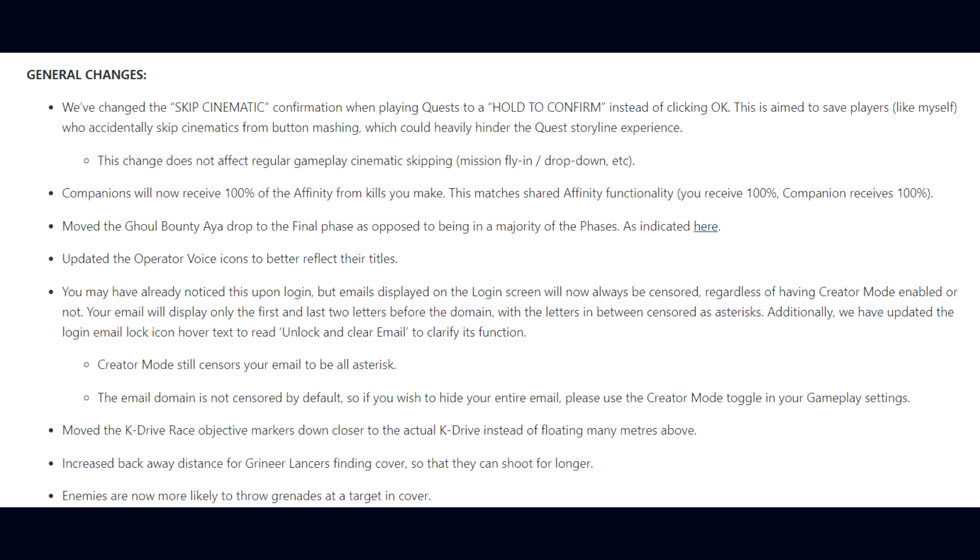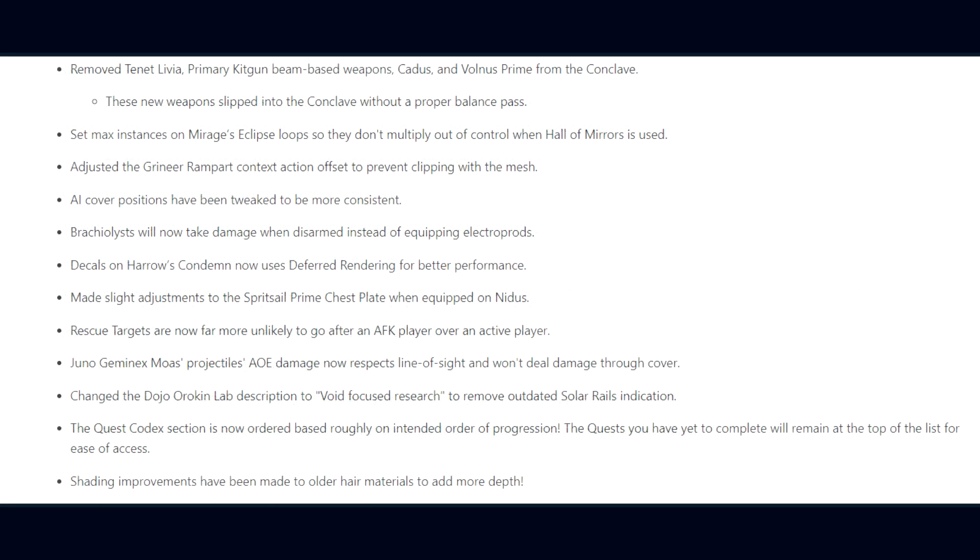K-Drive Race Objective Markers have been moved down closer to the actual K-Drive instead of floating far above. Grineer Lancers' back-away distance when finding cover has been increased so they can shoot for longer. Enemies are now more likely to throw grenades at targets in cover. The Tennet Livia primary, Kikshur, and Volnus Prime have been removed from Conclave as they slipped in without a proper balance pass. Mirage's Eclipse loops now have a max instance cap so they don't multiply out of control when Hall of Mirrors is used. Rescue targets are now far less likely to go after an AFK player over an active player.